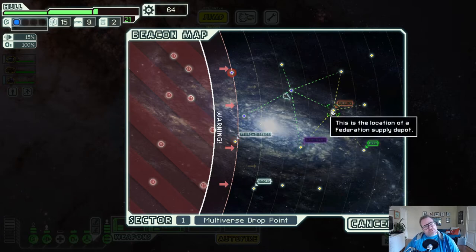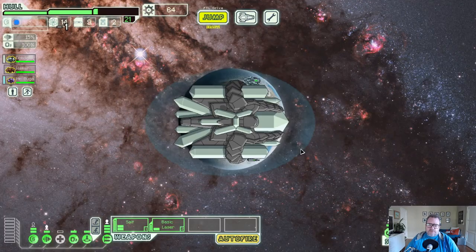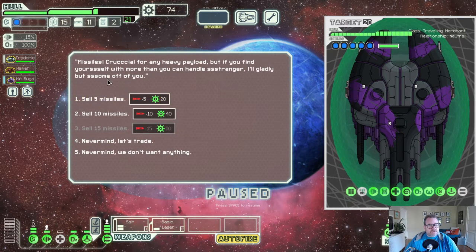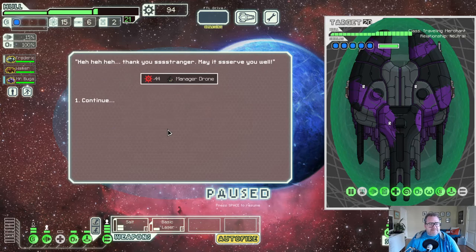We've got 64 scrap - should we go to the merchant? One, two, three, four, five - I timed it well, it's good. Looks like we found the traveling merchant. Let's see what he's offering - do we have anything to sell? Yes, let's sell some missiles for 20 more scrap. I can buy a crew drone - yeah, I think the person who got upset with the way I played said this had a special ability and I liked having it, so I'm going to buy it.